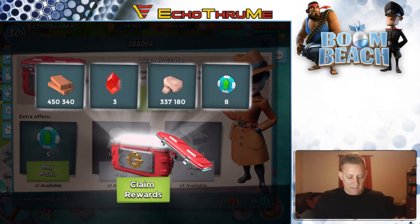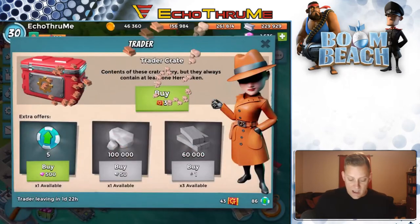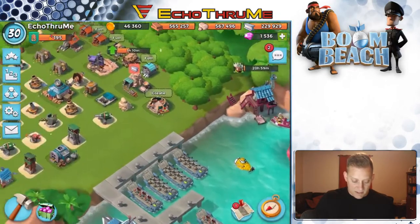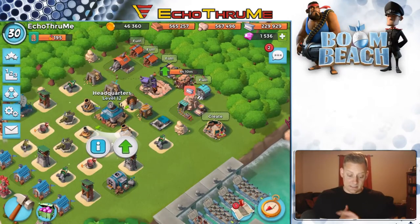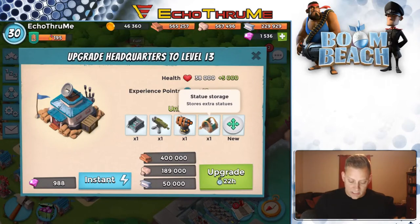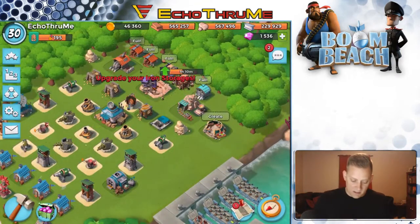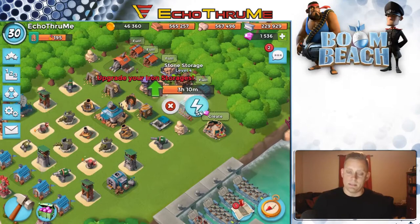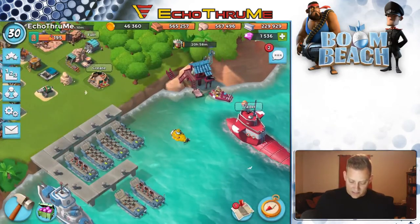Opening up some more crates — look at this one! 450,000 wood, three life crystals, more stone, and eight tokens — that was a great one! I am really filling up right now. I'm thinking I may bump this up to HQ level 13 with what I have. Upgrading to 13 gives me the rocket launcher, more statue storage, access to base loads, and more iron storage. I might diamond that done and then go from there.